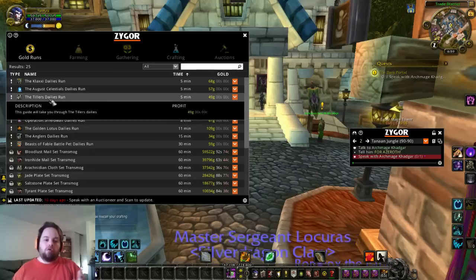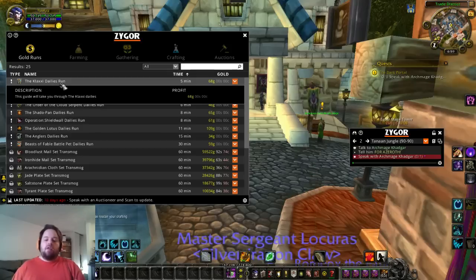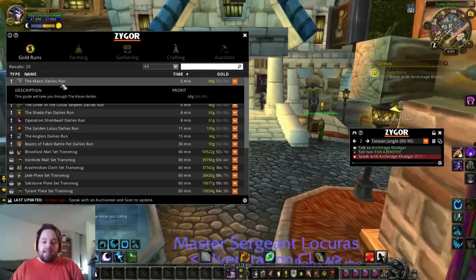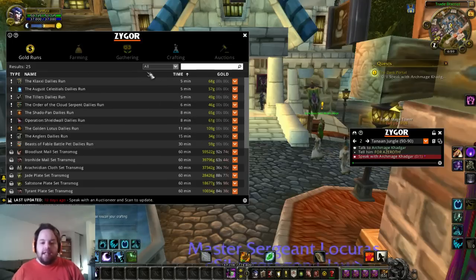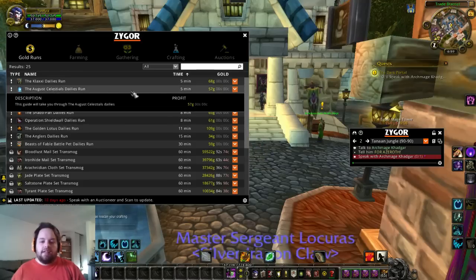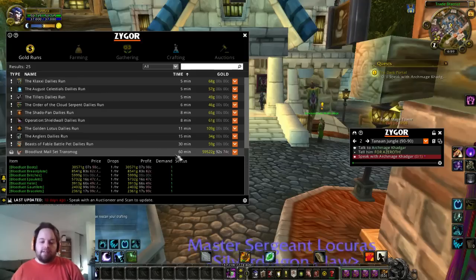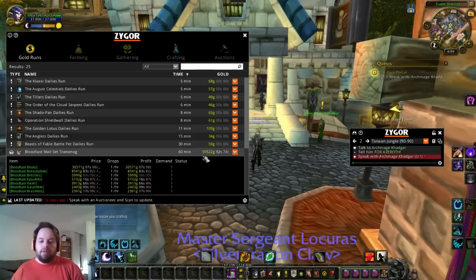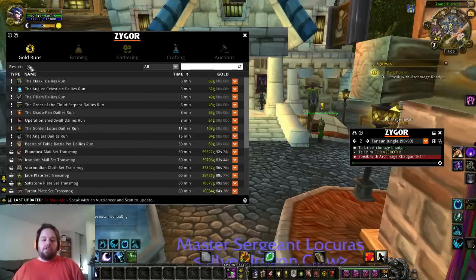So let's go to the first section: gold runs. Now this is doing dailies, running instances — which ones you can run the fastest for the most payoff. The Klaxxi daily runs will take you five minutes and net you 68 gold. The August Celestials will take you five minutes and net you 57 gold. You can get the Bloodlust mail transmogs that will take you about an hour and net you 59,000 gold. So as you can see there's lots of ways to make gold using the gold runs section.